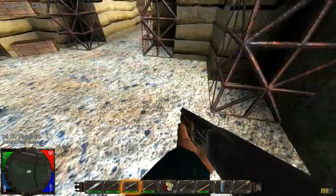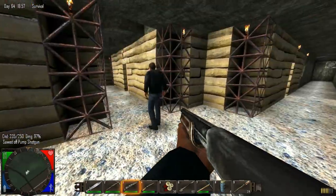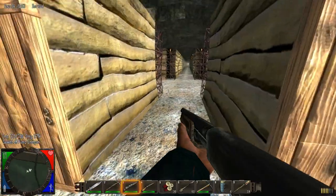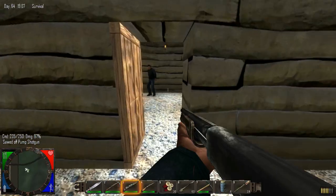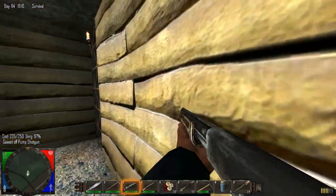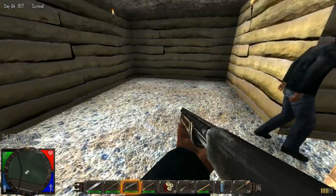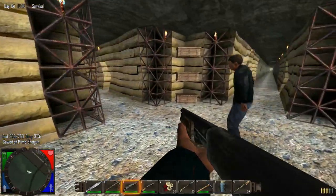The layout of this main base should be familiar — it hasn't changed all that much. Our blueberry and potato crop room is still the same. Our storage room has been emptied out — we've been robbed! We're going to turn this into our cold storage room, so we'll take any fridges we loot and put them in here to store food, water, or whatever needs cold storage.